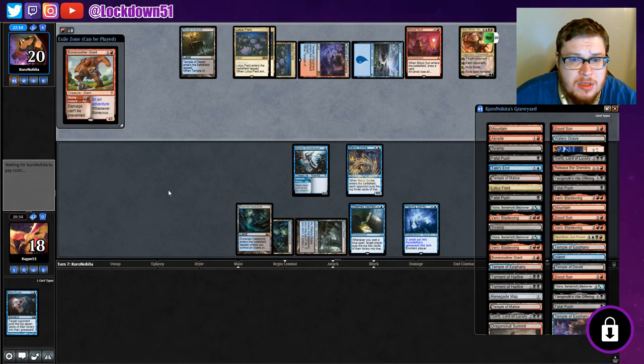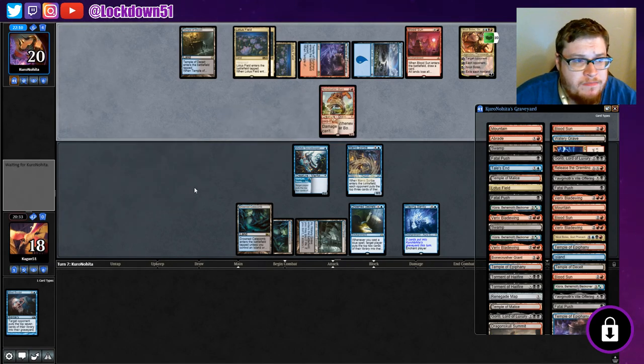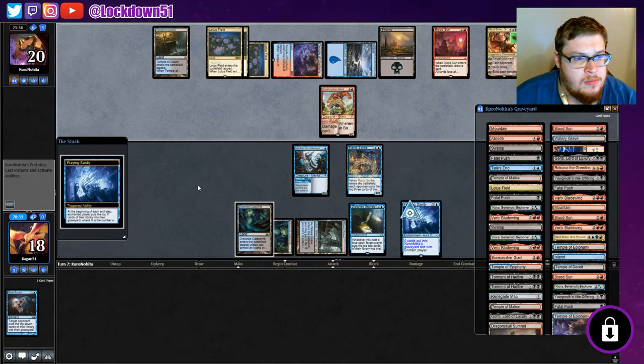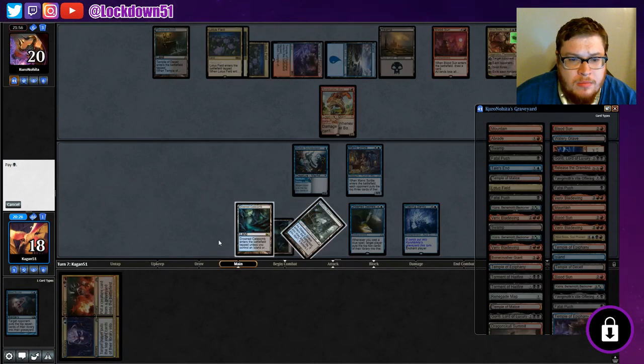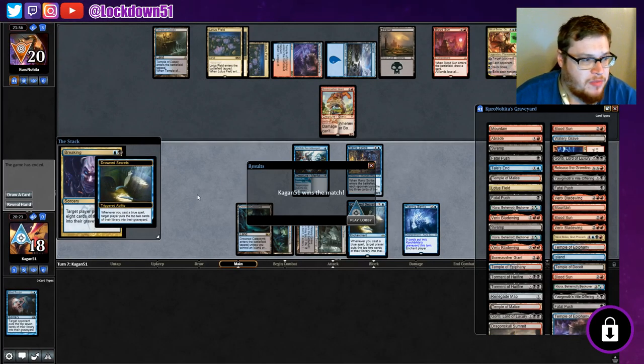They're preparing to do something crazy - they had to get that Drowned Secrets out of our hand. Just gonna throw that down. If that's all you got, you might be in some trouble. Just need one mill card. They gave up really easily that first game - we win! All right.